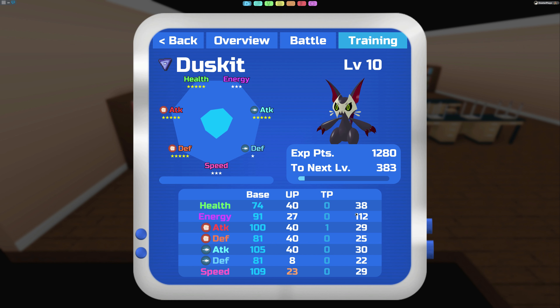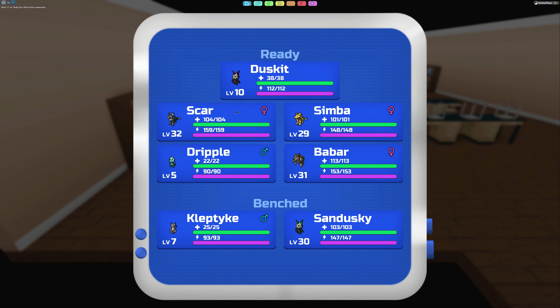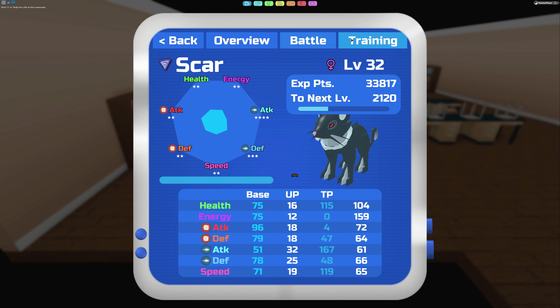I'm not sure which one will help bring up energy training yet, but once Route 4 is open that should help. So that is how the shards work. If you want the best stats, having 40 across the board for UP values is really really good.